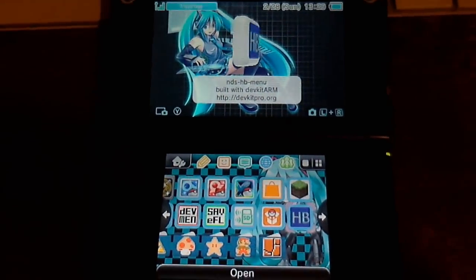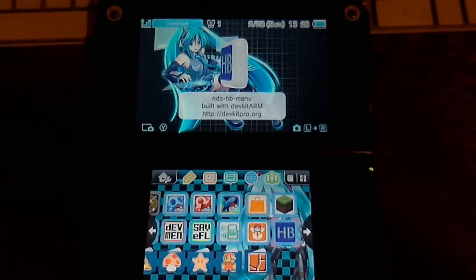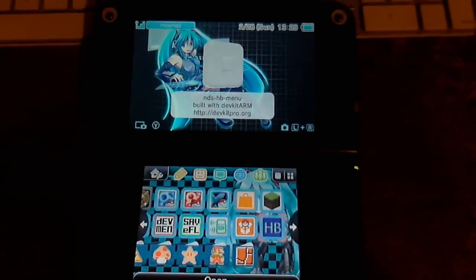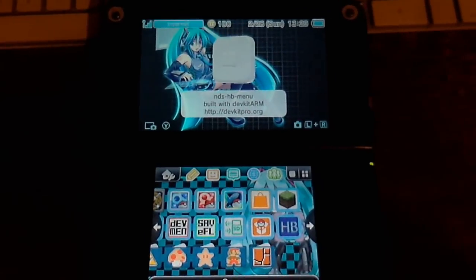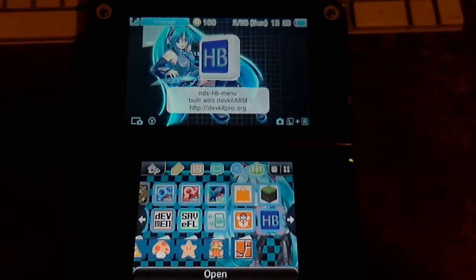Check this out. Out of nowhere, someone managed to get HP Menu to boot directly as a CIA. I helped set up the ARM7i and ARM9i binaries for him.